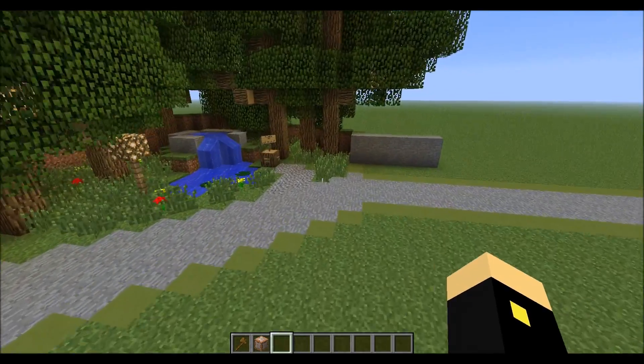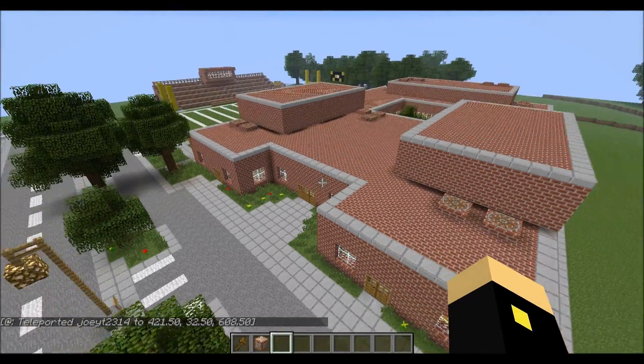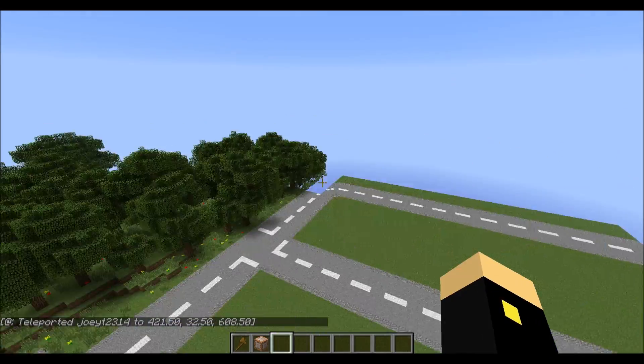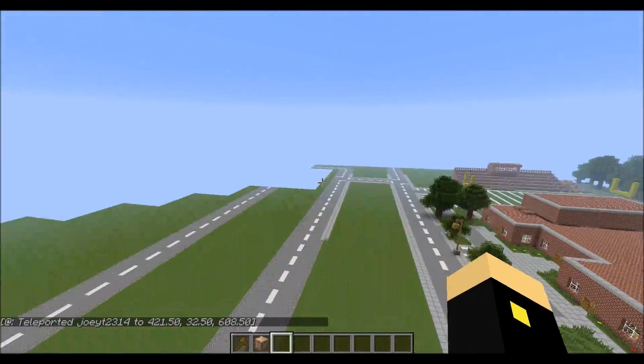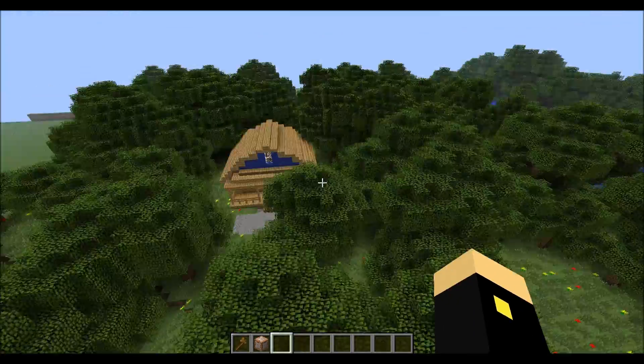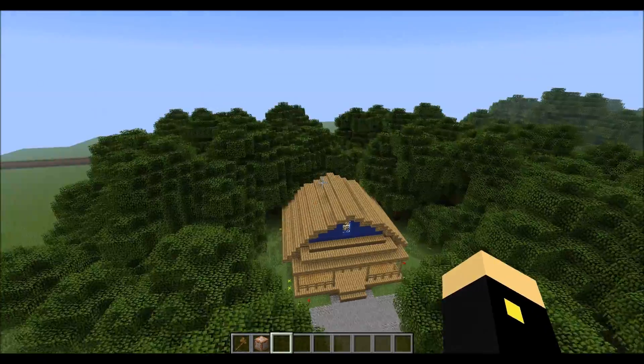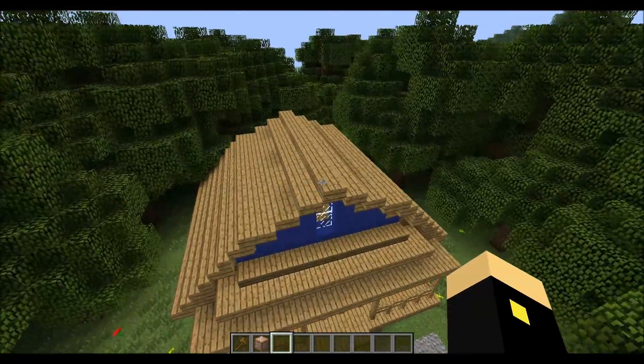I'll bring you to this one first. It's just a city that I've been working on, it's nothing much. Like a school. There's forests all around, there's roads and stuff. This is a city I just have to pretty much fill in different buildings, trees. I still got to fill in a bunch of trees over there. There's a nice little house over here.